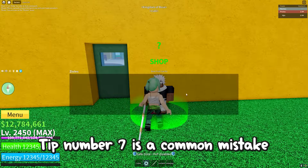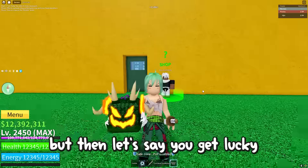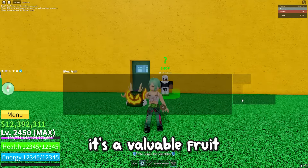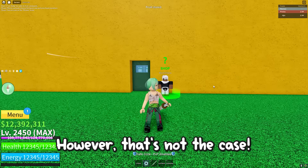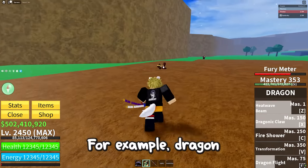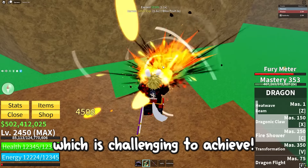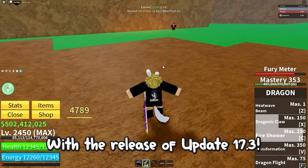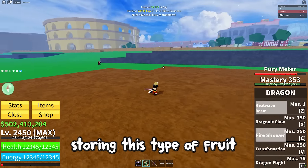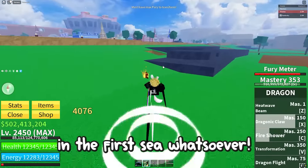Tip number 7 is a common mistake new players make while grinding. If you're in the first sea with a good elemental fruit and then find a dragon or control fruit, you may think it's good for grinding — but that's not the case. Most of the strongest fruits require high mastery, making them difficult to grind with. For example, Dragon unlocks its second skill at level 150 mastery. With the release of update 17 part 3, you can now store fruits in the first sea, so I recommend storing these fruits and using them when you're stronger to maximize their potential.